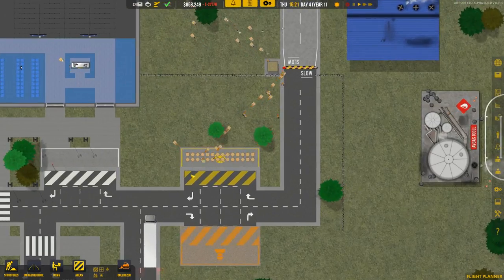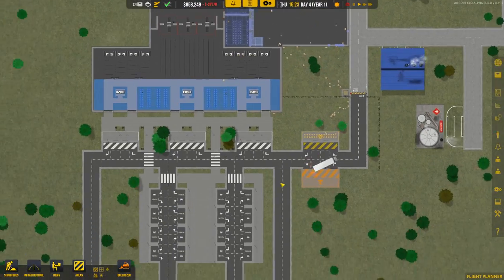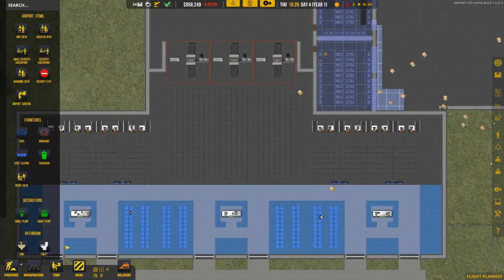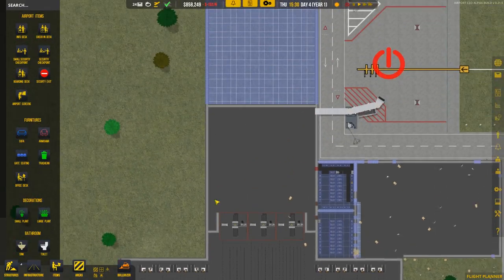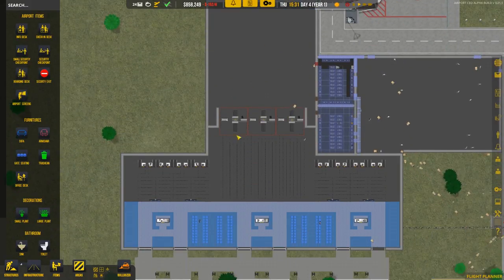This is really nice now that we have the construction drop-off stuff over here because they don't have to walk all the way down. It's looking pretty good. Let's finish this episode out by doing a little bit more of the decoration stuff around here, and then in the next episode we'll jump into more of the actual building in the secure zone.